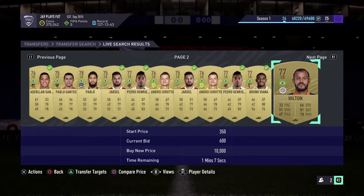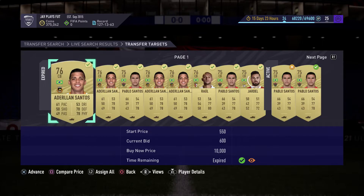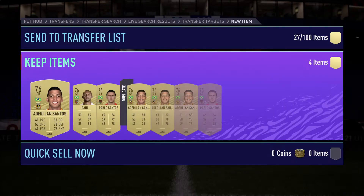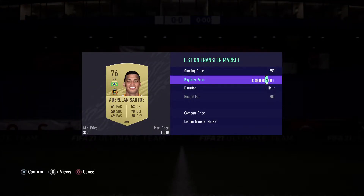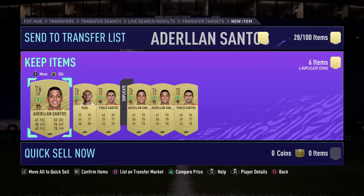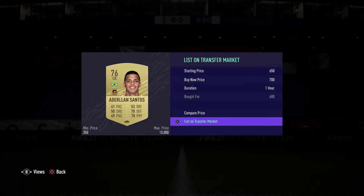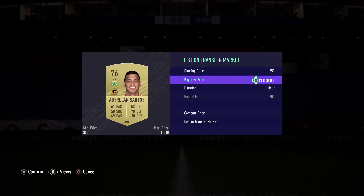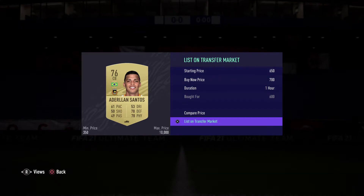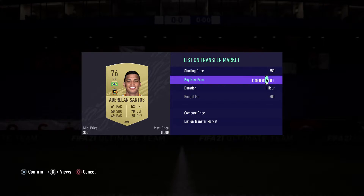Let's try to get Bruno Viana. We're going to go ahead and place the ones we already bought on the market. We bought Adeline Santos for 600 coins — quite a few of them — and we're going to place them for 700 on the market, which gives us a total profit of 65 coins per card. They do sell quickly since these are the cheapest ones with buy nows. Just place them quickly, make your coins back, and start investing in more and more cards. It's more than a 10% return per card — really good method to do right now.